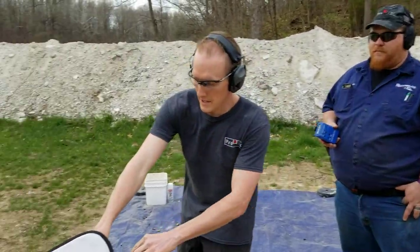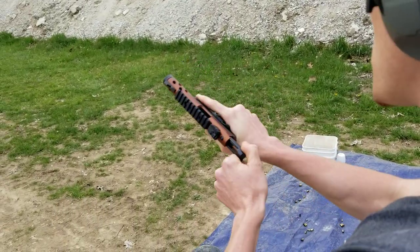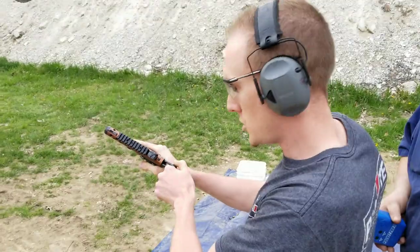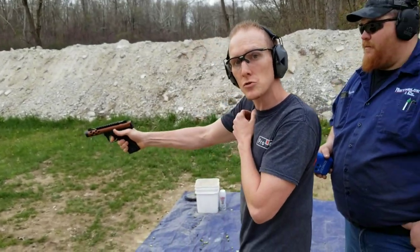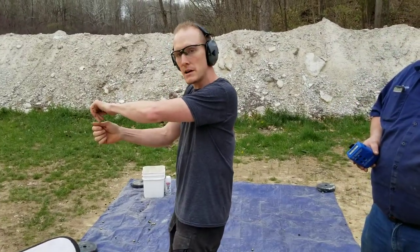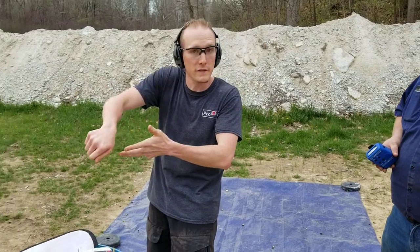Don't touch your gun until the RO says something. Make sure you show the RO an empty chamber before you bag — don't just put it in the bag. Let's reiterate: I held it open, he looked over my shoulder into the chamber, saw it was clear, and saw me take the magazine out. I wait for him to say 'you're clear,' then I let the slide forward and pull the trigger downrange. On some guns there's a magazine disconnect so the trigger won't pull without a magazine — just motion it. Then bag it. He'll say: unload and show clear, pull the magazine out, empty the chamber, show it to him, let it forward, pull the trigger. If clear, hammer down and bag it, holster, or flag it if it's a long gun.